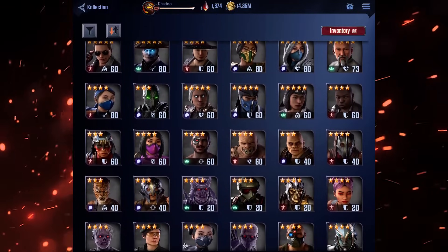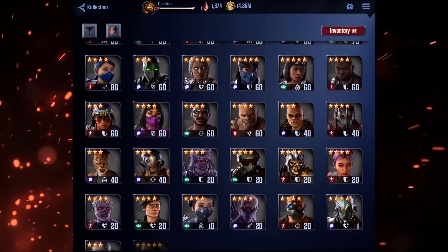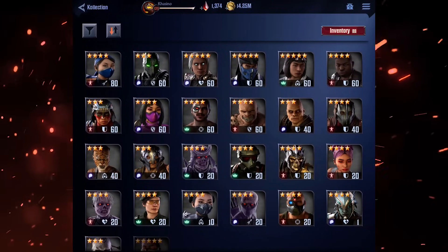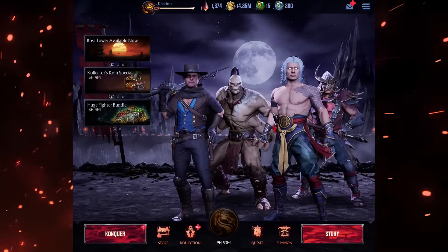I make tier lists, relic guides, and all sorts of other community resources for the game which we'll touch on at the end of this video. I'm going to try to keep things brief but there will be timestamps in the video description if you're looking to skip around. So to keep it moving, let's start with affinities.